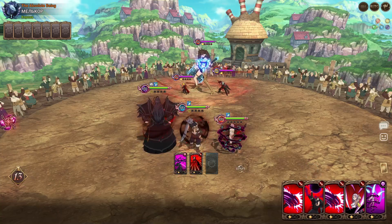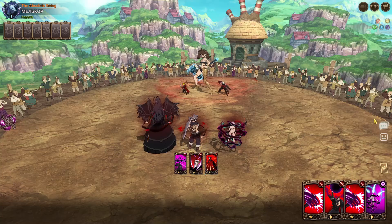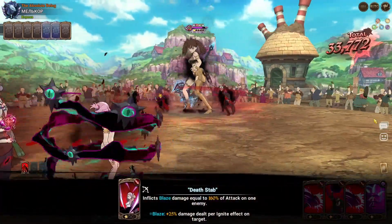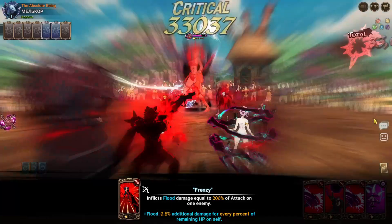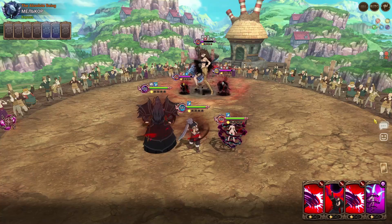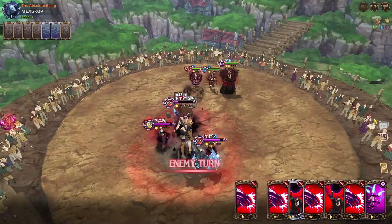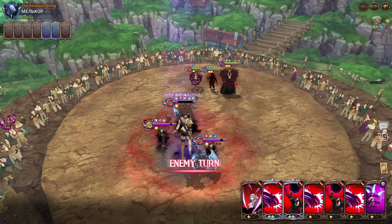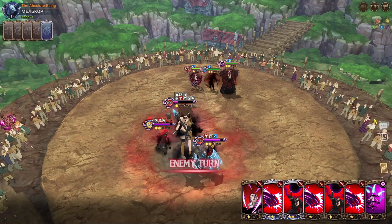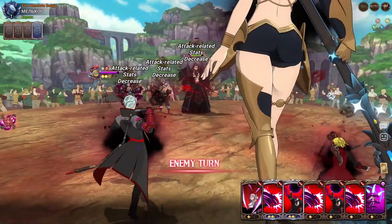I'm gonna do AoE, single target, single target. Because Esterosa has two cards, the following turn I can kill Dian. If he pushes up a Last Vain ultimate, Esterosa can take his gauge. The fact that you can take gauge like that is insane. When I first saw Esterosa's relic I thought it was a little niche, mainly for demon team CC, but in a situation like that it's really good.